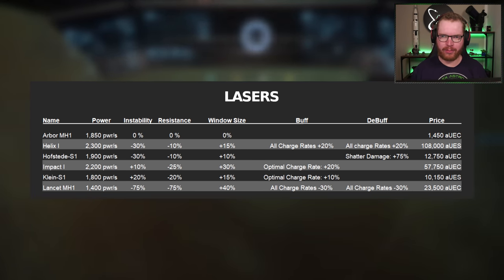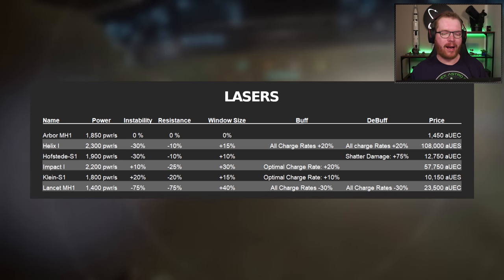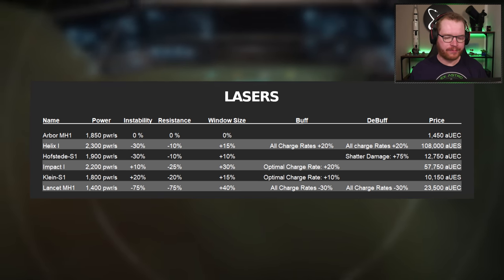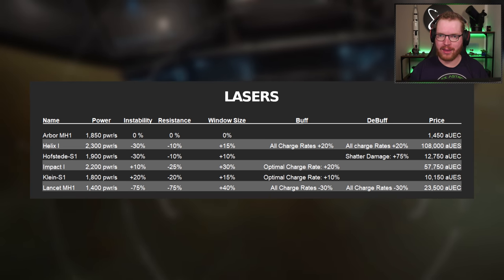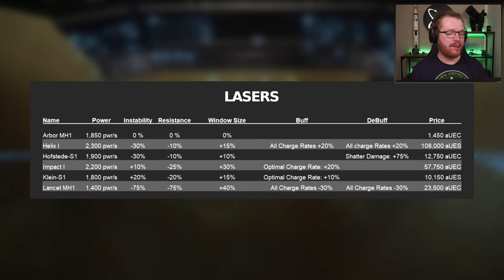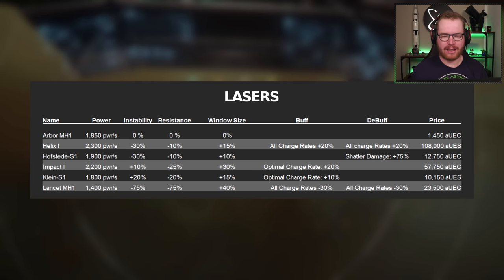It's going to take some time to fracture rocks with the Lancet. When mining continuum, the optimal windows have a tendency to be really, really small — so that 40% bonus to window size is also very good. The downside with the Lancet is it's not a quick laser; all charge rate is minus 30%, meaning we'll spend more time in the green window filling it up. For today's test I'll be running the Lancet, and we're going to try to fix those charge rate drawbacks with our module choices.